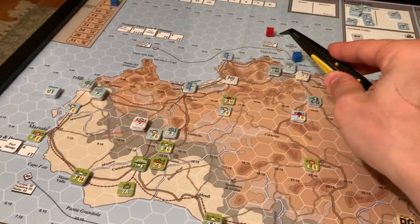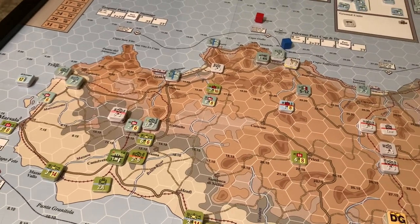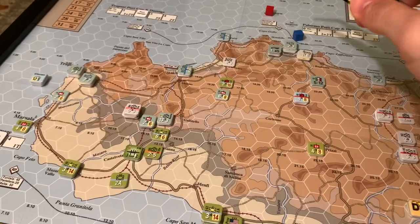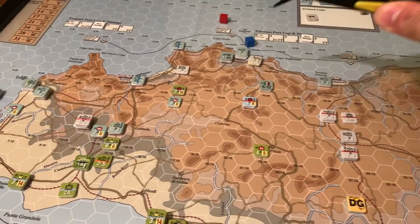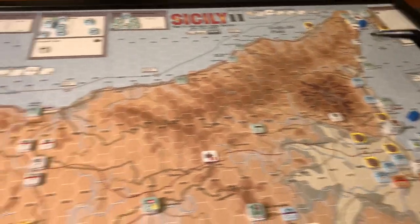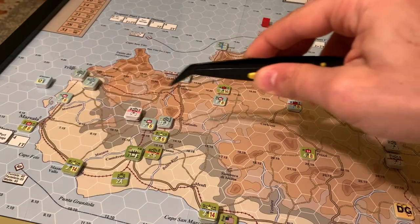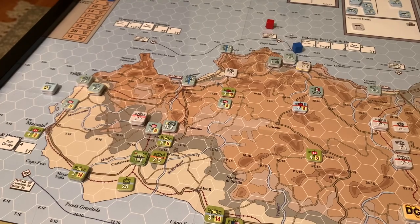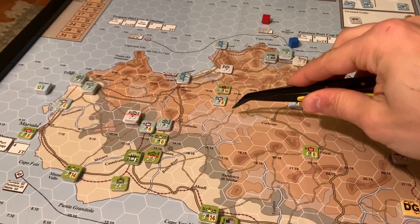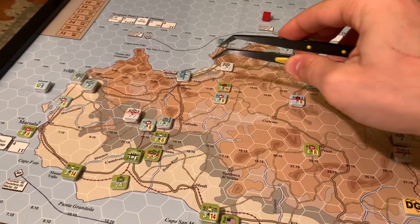Getting to Marsala is half of what they need to open the northern shipping box to start shipping in troops. The other port required is probably Palermo or Trapani. But they're really nowhere close to Palermo, which is very problematic. It's looking like between the Palermo capture and the Catania capture, the Allies are going to take a VP penalty at the end of next turn unless something miraculous happens. The blue-stripe coastal defense units did not surrender, so they'll have to fight through them.